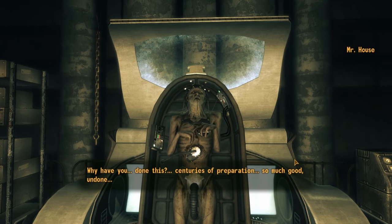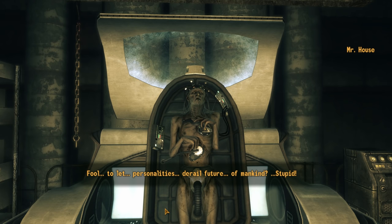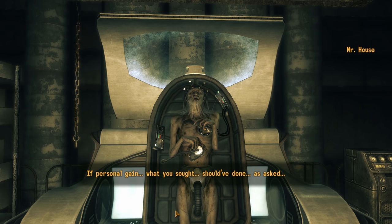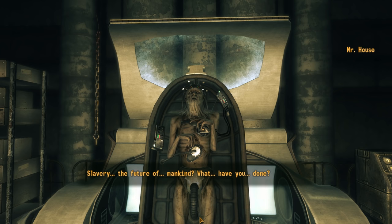House confronts us: 'Why have you done this? Centuries of preparation — so much good undone.' We tell him we don't like him, and he calls us a fool: 'To let personalities derail the future of mankind. Stupid.' We reply that nothing personal, it's just business — if personal gain is what he sought, he should have done as asked. By Kaisar's command, he will die. House cries out about slavery and the future of mankind.